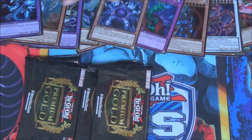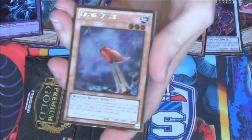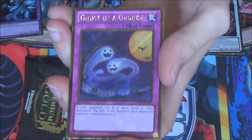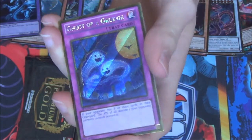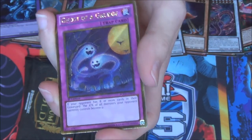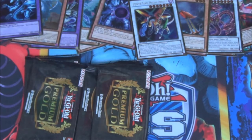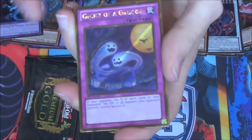This is the first pack of our fourth box. I've yet to pull a Sliver or an Obelisk the Tormentor. Crane Crane. Power Tool Mega Dragon. A Ghost of Grudge — oh damn, first one we pulled of this. It was kind of a hype card in the beginning. Requirements are too high — your opponent has to have 8 cards in the graveyard. It's a cool pull nonetheless.